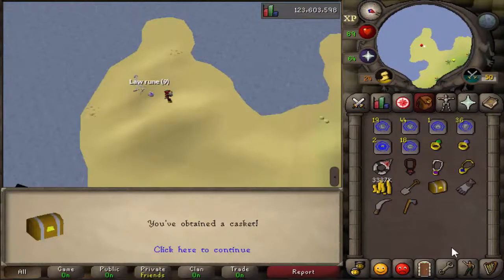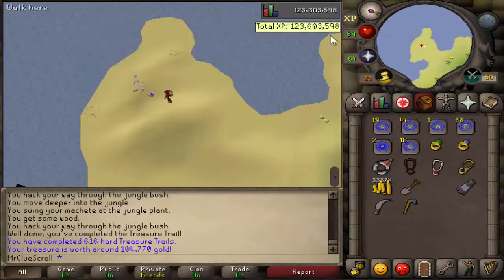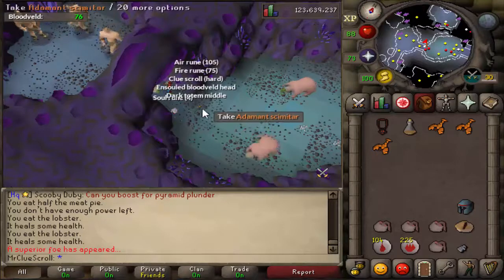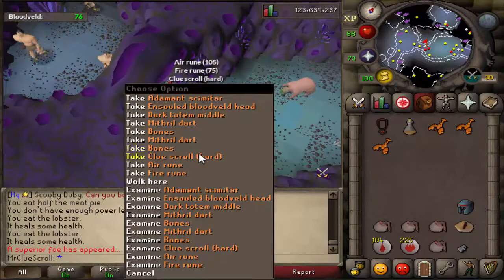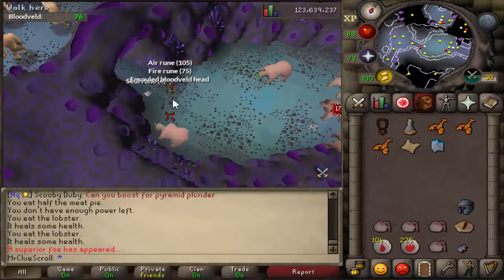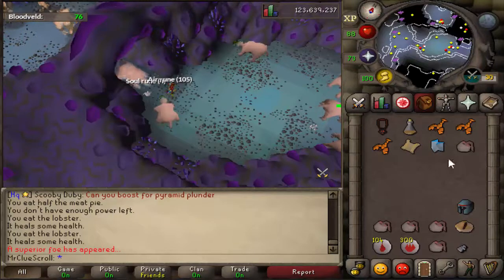Here we go, second clue — a lot of runes, not that bad actually. Second superior of this task — what do we get? A clue scroll from that one, not bad. We get the dark totem middle piece. Anything else useful? No, we'll grab the fire runes there. Not bad.